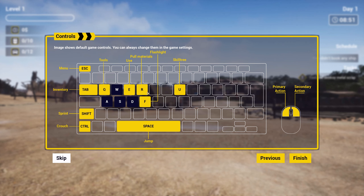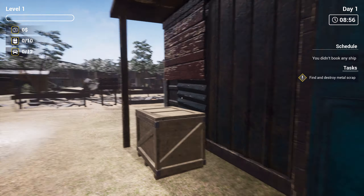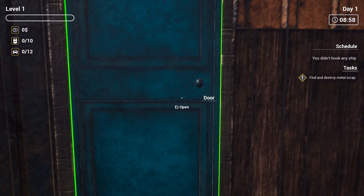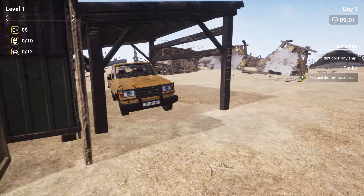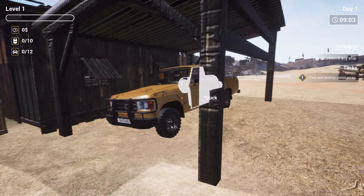There's a skill tree. Flashlight, pull materials, use tools. Now, seeing the — are we crouching? No. We're very small, apparently.